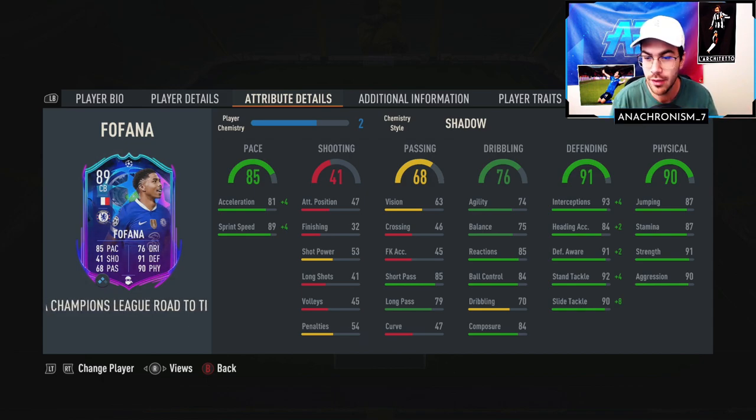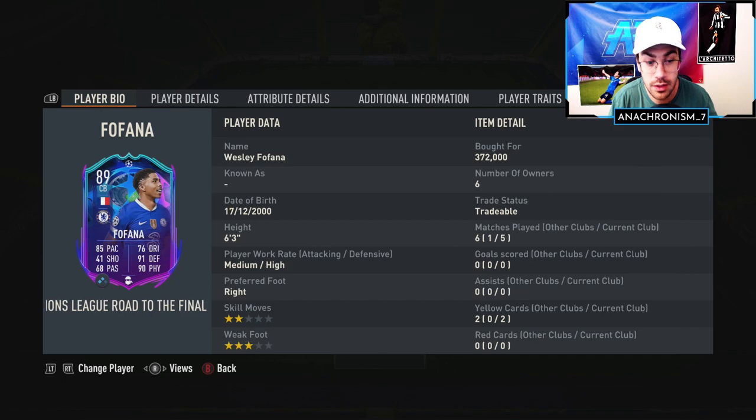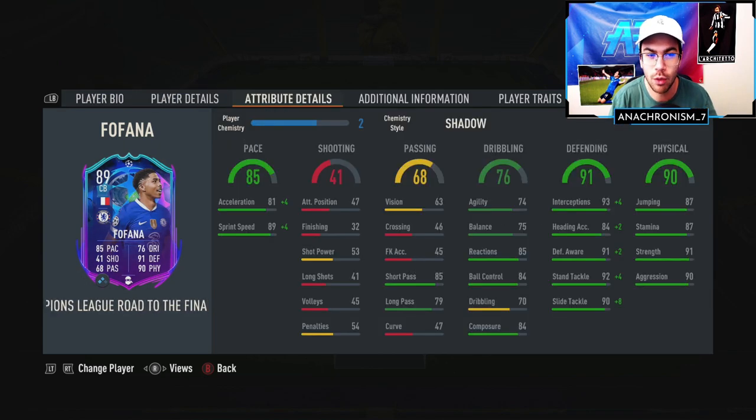Now, the dribbling is not anything crazy at all. With him being 6'3", his agility and balance isn't there for sure. He does have a little bit lower reactions, and that 70 dribbling stat — so don't try to do any dribbling with this card. He does have 2-star skills and 3-star weak foot. The 3-star weak foot isn't anything crazy, but it is definitely something you can work with.